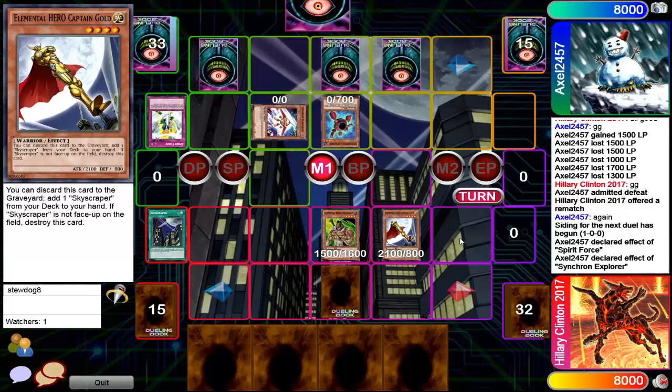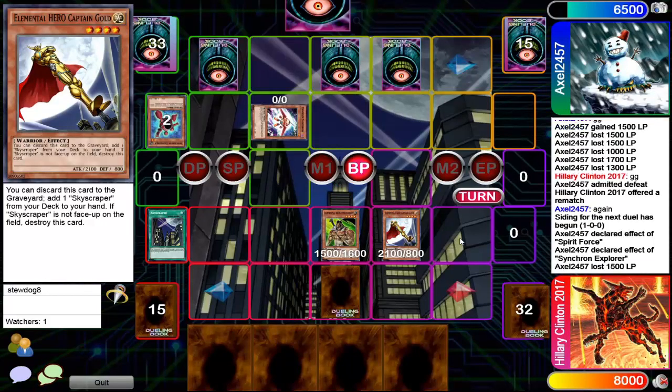There is a Captain Gold summoned. You already got a Skyscraper so you might as well go for the beatdown — 2100 attack level 4 monster. Isn't that powerful? That is so powerful.